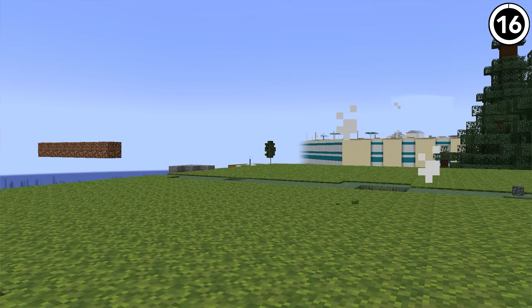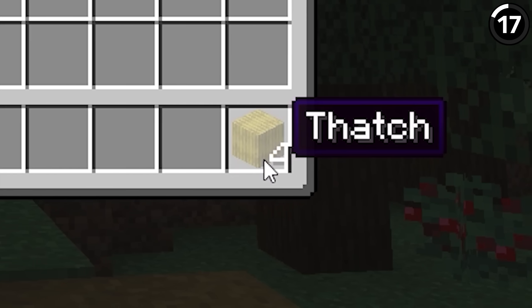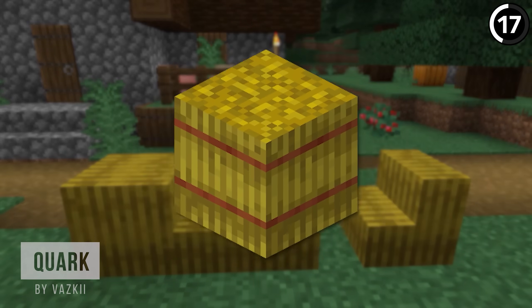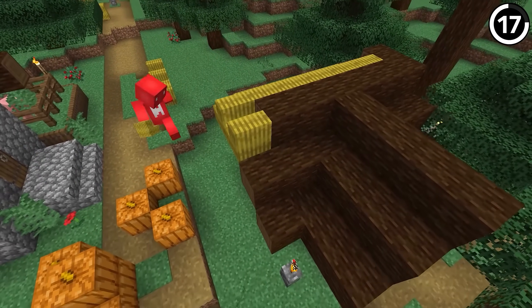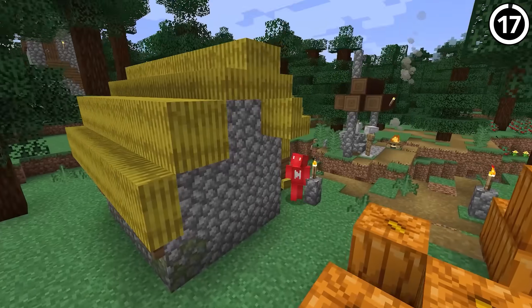Now, did you know that if you take wheat and put it into a crafting grid, you get a block of thatch? The idea behind this Quark feature is that we can have a version of the hay bale block without the red band surrounding the center. It looks odd at first, but once you get used to it, it's a great tool for medieval builds, especially when you can craft it into stairs and slabs for a roof design.